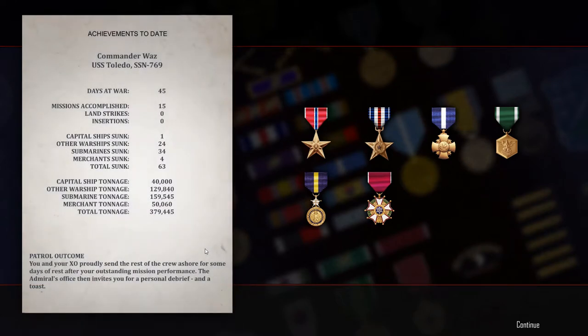45 days of war, 15 missions accomplished, one capital ship, 24 other warships, 34 submarines, four merchants. Is there anything left of the Soviet Navy? A total tonnage of 379,000 - it's crazy. We're off to the Admiral's office for a debrief and look at all the cool medals we got. This is insane. There's no Soviet Navy left.